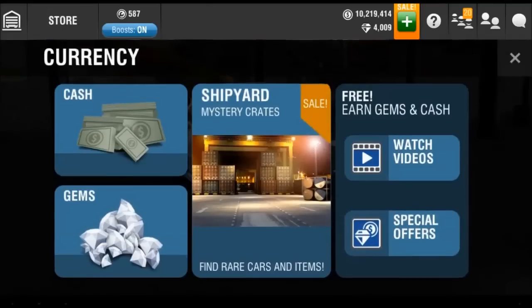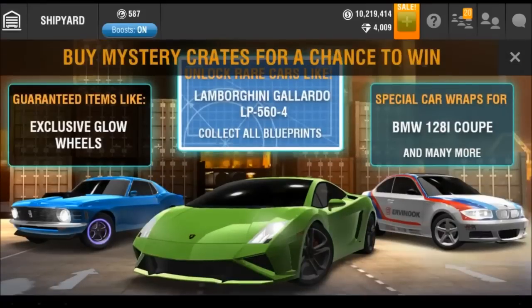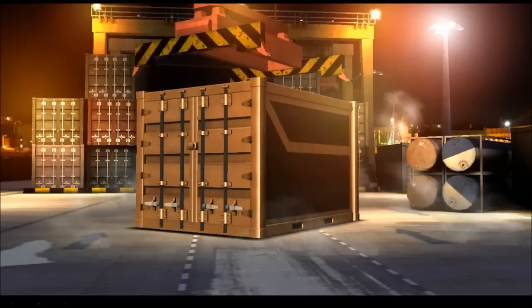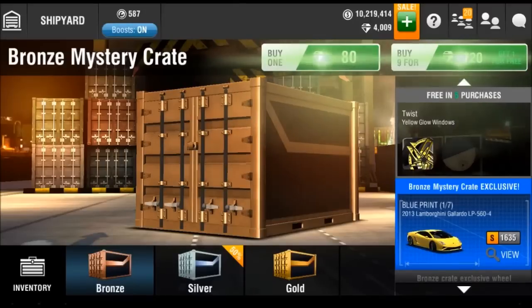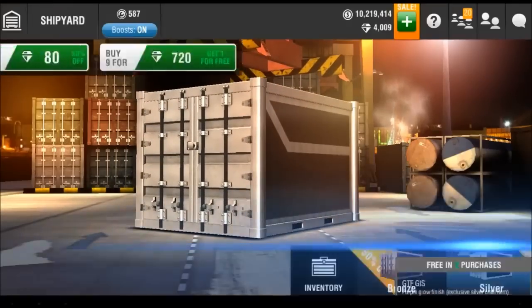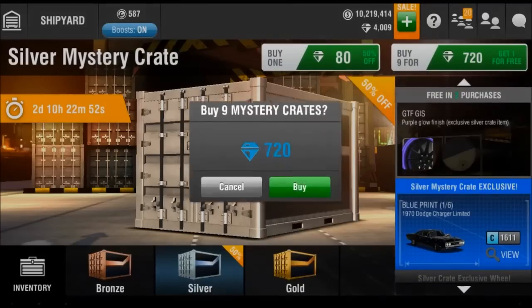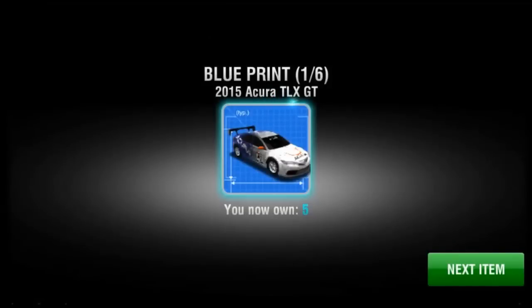So we're going to go to the shipyard and we're going to be opening up two packs of 10. One thing that I noticed is that basically the bronze crates and the silver ones on sale are basically the same price. So it's kind of logical that we're going to go for the silver ones, even though the bronze ones actually have all this cool new stuff in it. Hopefully we get rims, or at least complete some cars, which would be great.